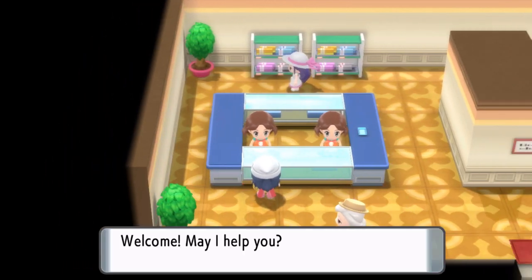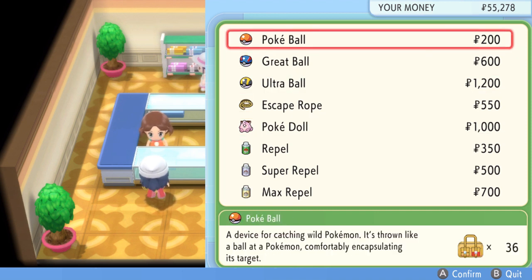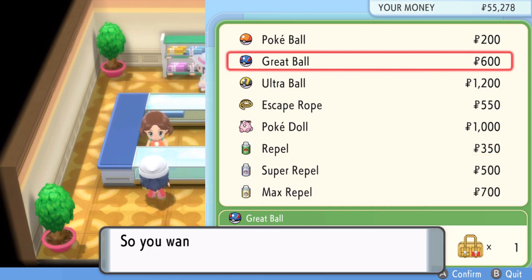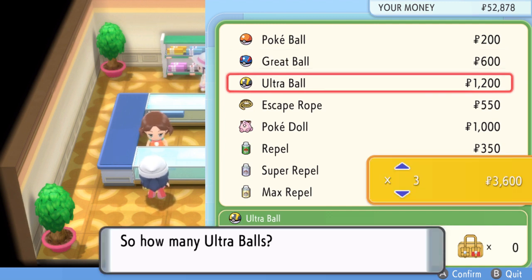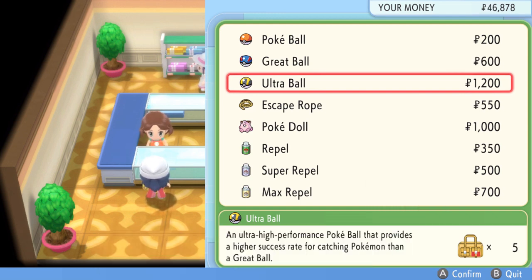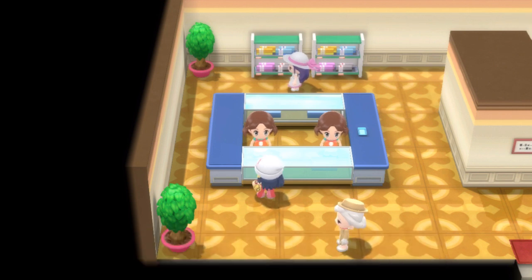I want to talk to you — I'm here to buy. I guess I'm going to be getting more balls. I'm going to do four to add five — I'll do five of both Great Ball and Ultra. That's it. Anything else? I know there's a Pokémon here but I'm not interested with that sort of thing.